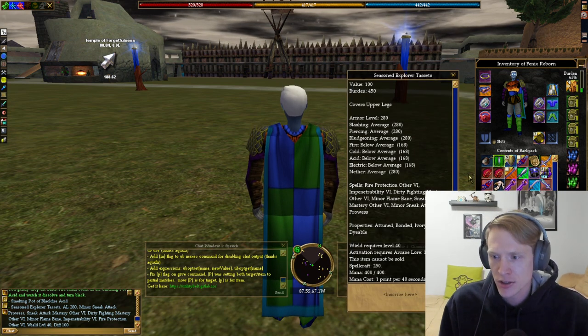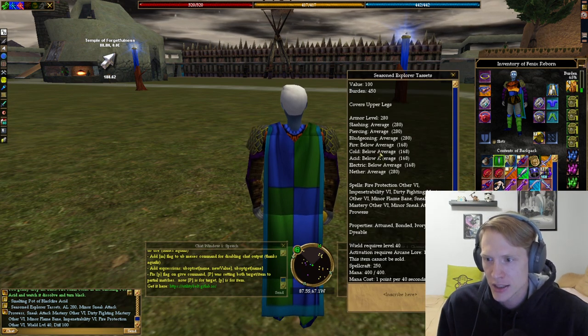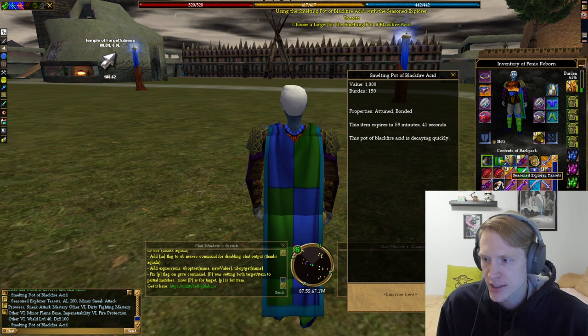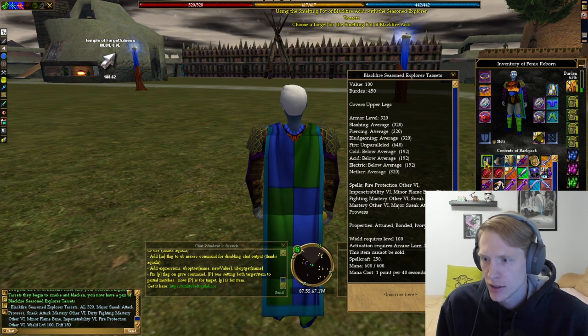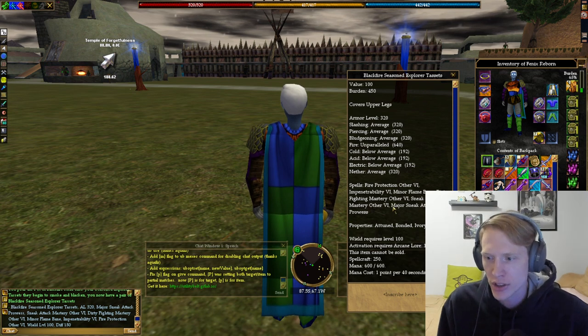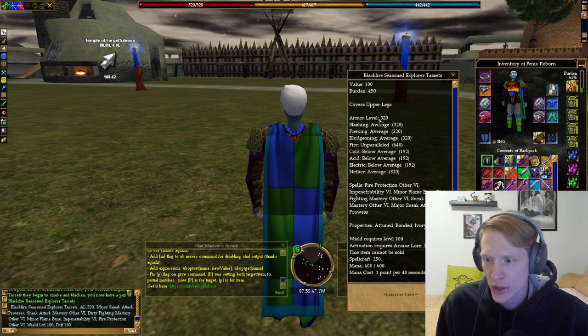You can see I have my Seasoned Explorer piece here, which has Minor Sneak Attack Prowess and 280 AL, wield level 40. When you use this on that, it becomes Blackfire Seasoned Explorer — Acid to its Major Sneak Attack Prowess, 320 AL, and wield level requires 100.